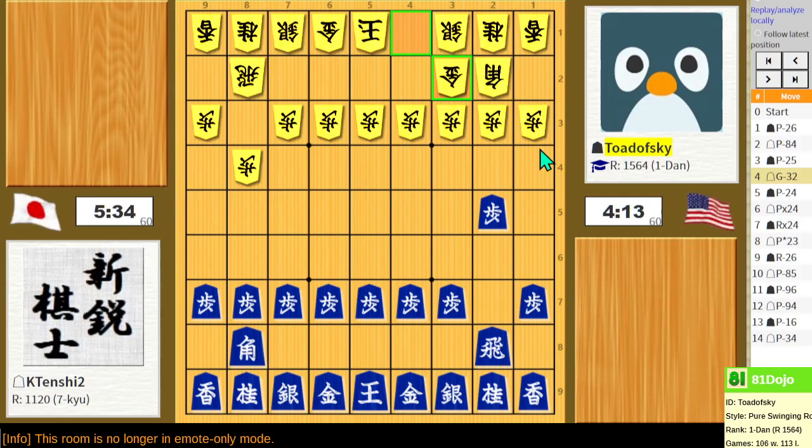When I first started playing on 81 Dojo, I played Static Rook quite a bit. It's been about a year since I last played it, but I've been watching other people play this and it's interesting. I think this is pretty typical — that gold moving up. I've done hundreds of Static Rook games because all I do is Static Rook with Yagura. I haven't really mastered the other castles yet, so regardless of what my opponent is playing, I just try to make Yagura work.